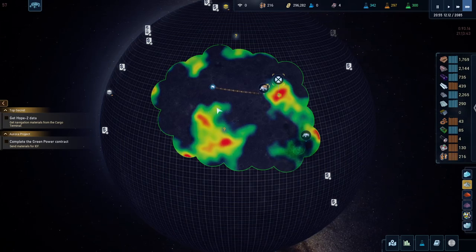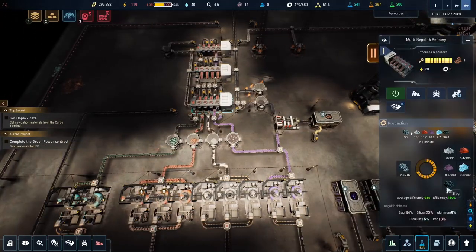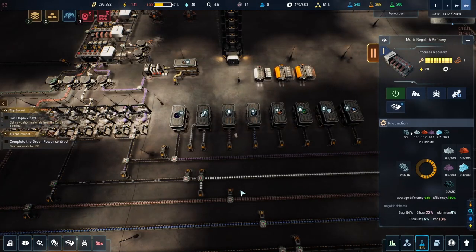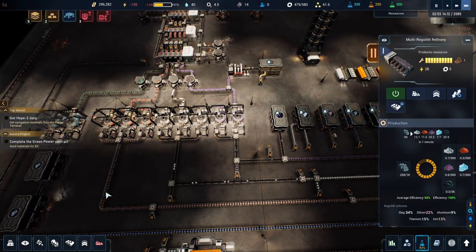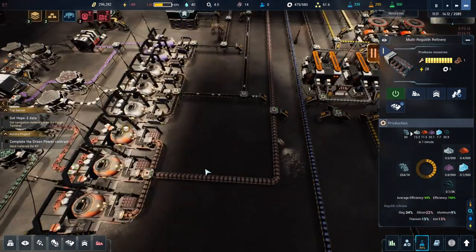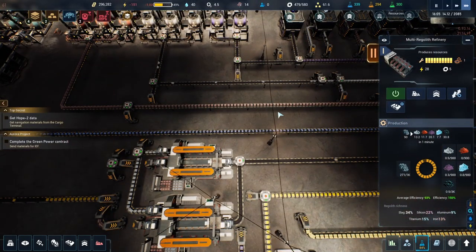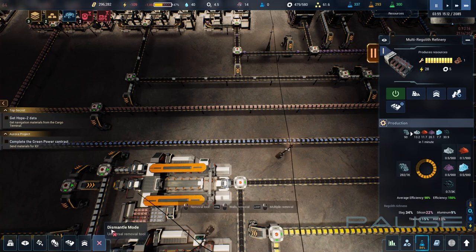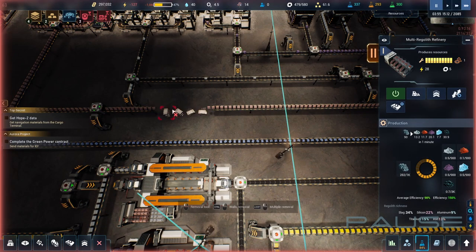Now we should have lots of titanium coming in. Looking at the outputs - 22 silicone, 15 titanium. We're still getting a higher silicone ratio but that's fine. Our titanium is higher than our iron, and our iron is backed up pretty fierce. I'm probably going to put in a couple more storages here too so we back up on steel - I think that would be a good thing. I could put one here and then two here to stock up on steel instead of just selling it all the time.